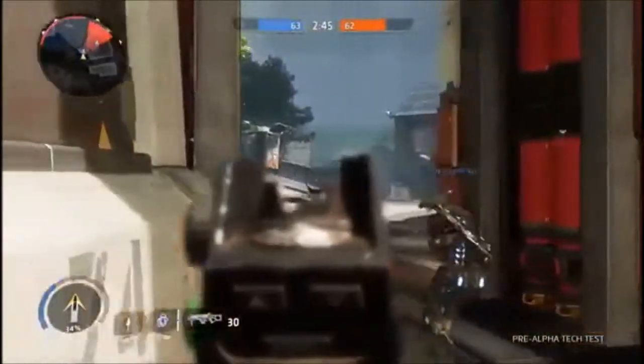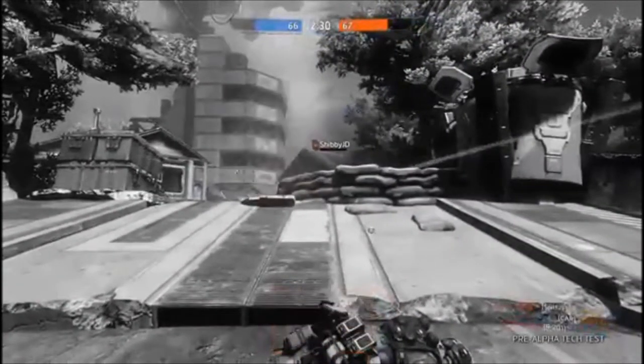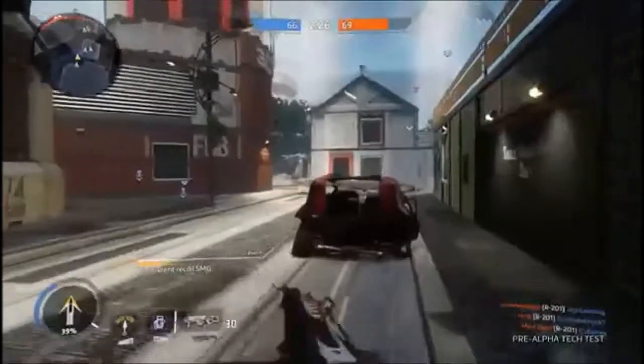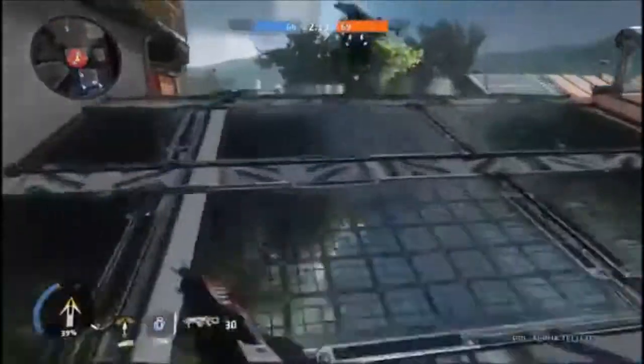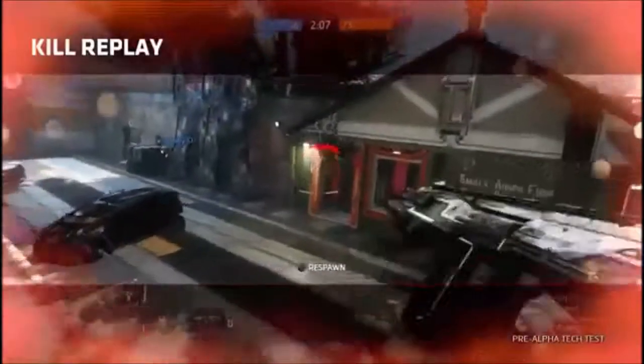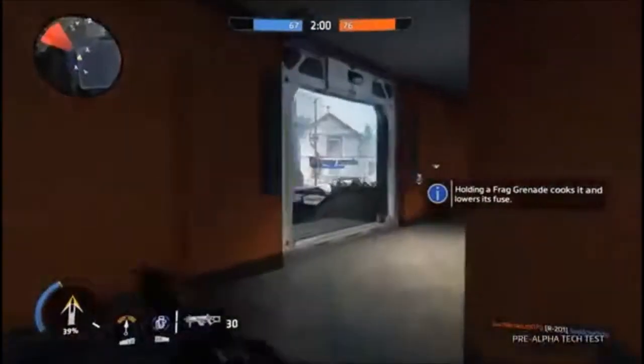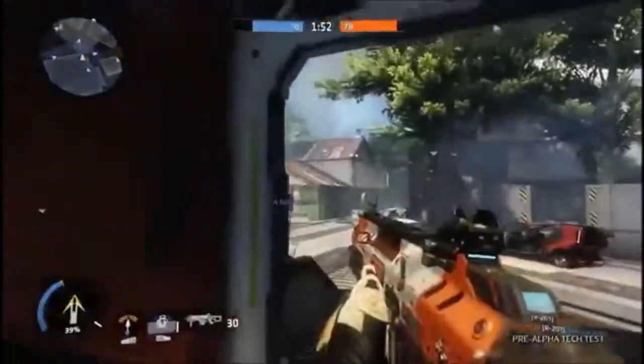They are somewhere down there. Can't see them — on top of this roof then. How have these people all got different weapons? Is that just me on the starter weapon? Have I got a grenade? Yeah, okay, let's just throw one of those down there somewhere.